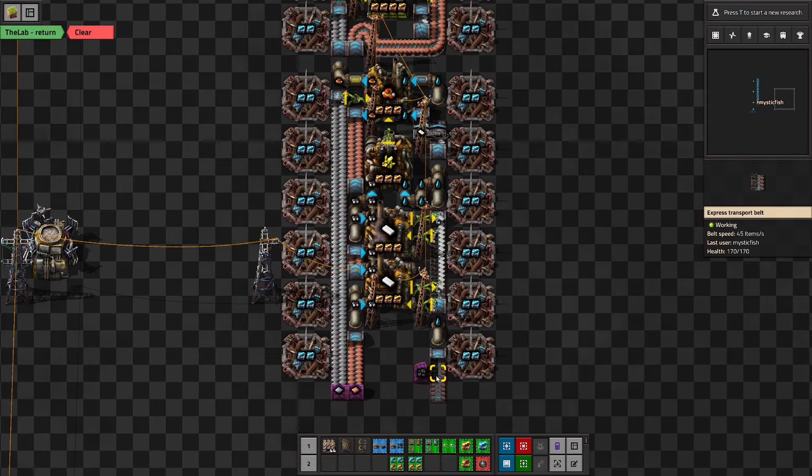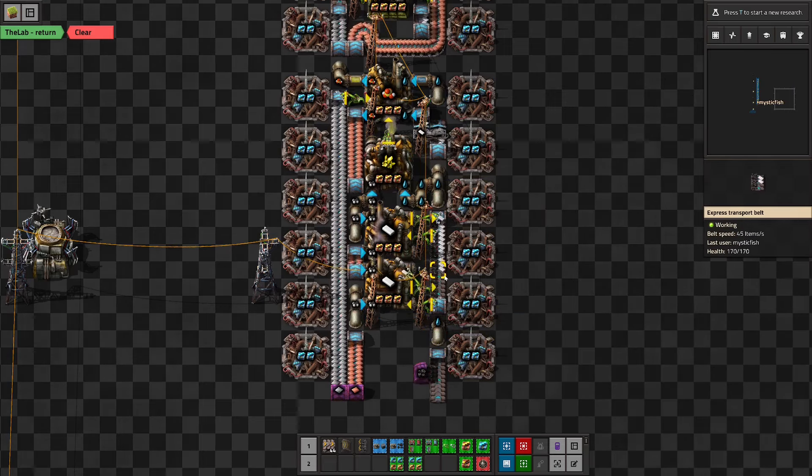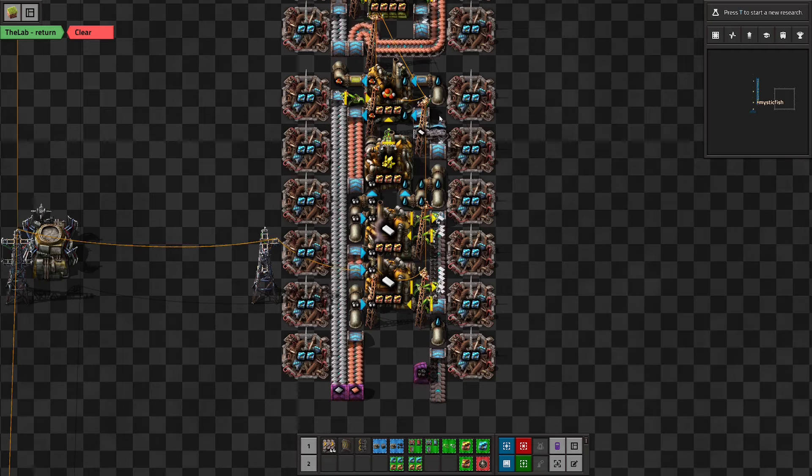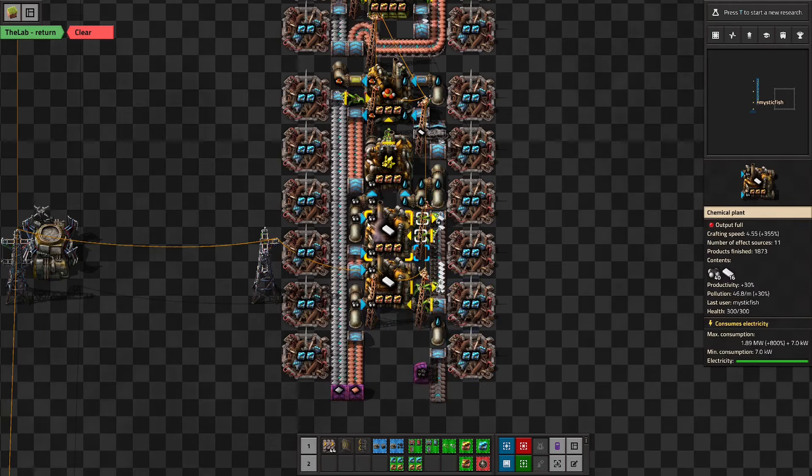Doing plastic first lets us get our coal in here and then be done with it. The coal comes in, the plastic is put out on the other side of the belt, and then we filter the coal out by filtering the plastic left. Then this belt ends — so that's the end of the coal. We do sulfur next, which lets us be done with petroleum gas. So after plastic and sulfur, we are done with the petroleum gas.